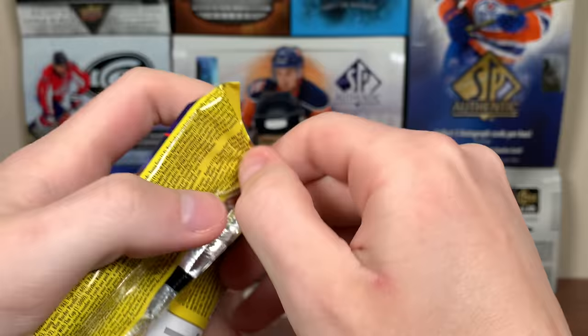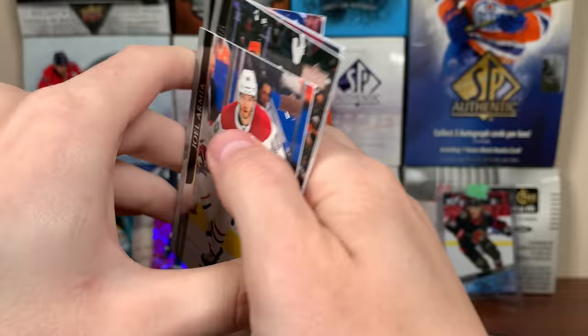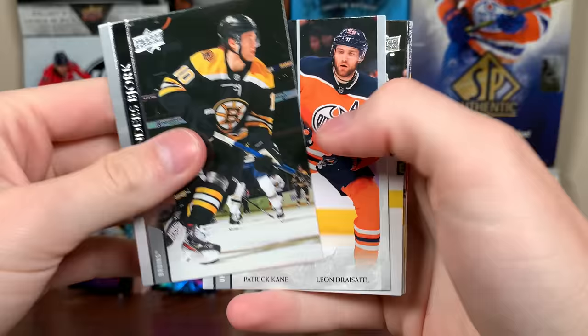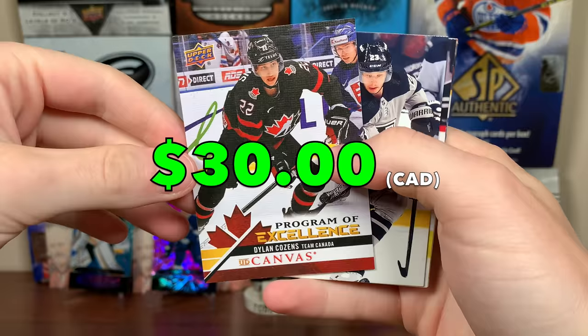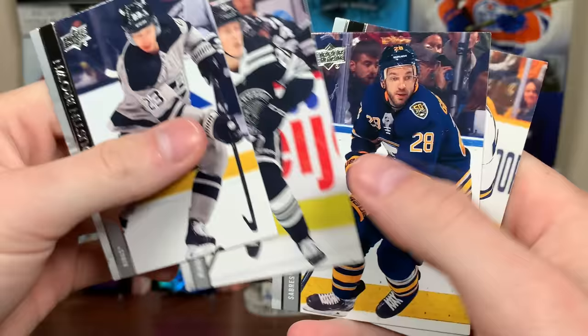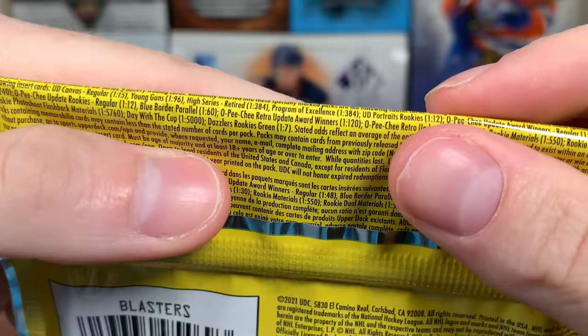Let's do the second Blaster now. We have base packs in the first couple. Then we got Dylan Cousins — POE. Nice, that's a 2020 World Junior. It's not the 2021 judging by the picture, but very interesting. That's a Buffalo Sabre — a nice pull. Those are one in 384, a tough pull.